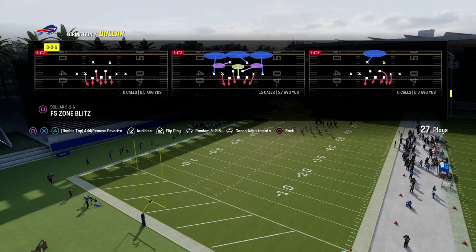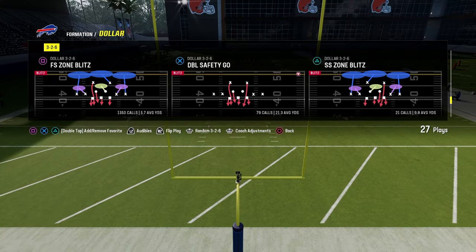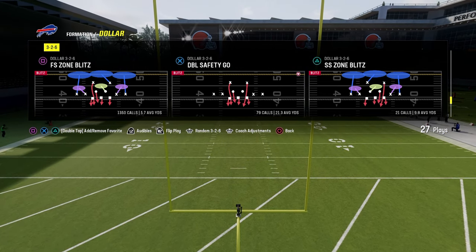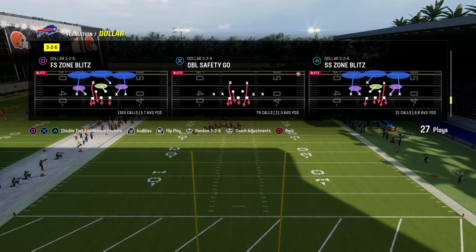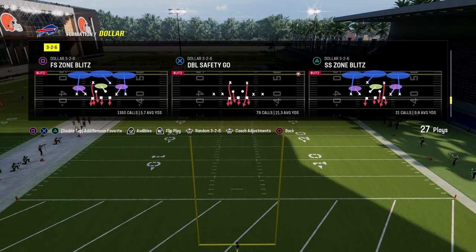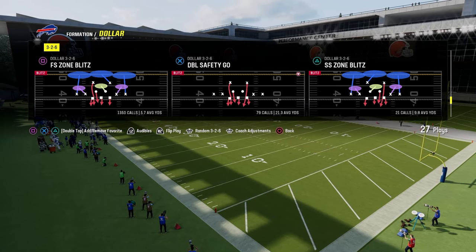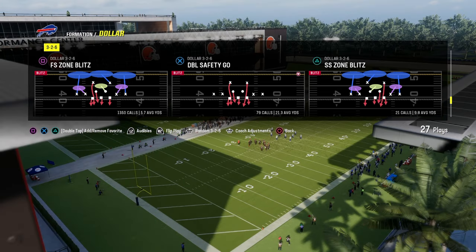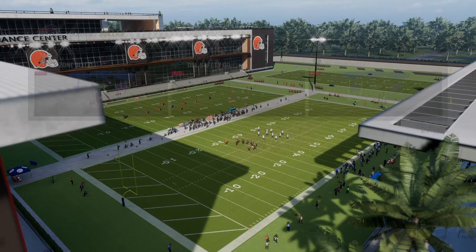The reason we're going to be coming out in the double safety blitz play is it's very similar to the free safety zone blitz. It just simply has the right side safety also blitzing, as well as the play being a man coverage base, which is going to bring the safeties into the box. So what we can do with this defense is we're just going to come out and double safety go. And this is one of the more underrated ways, in my opinion, to run the defense. It's a very simple way, especially if you're playing head to head.